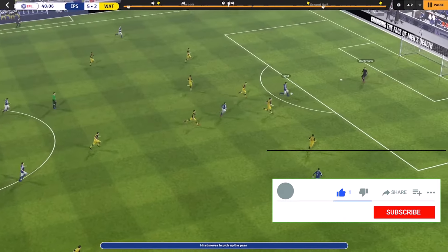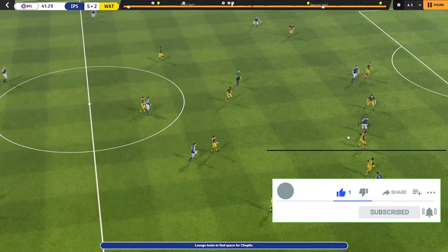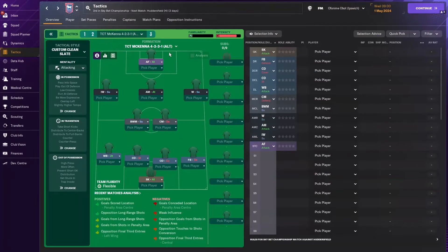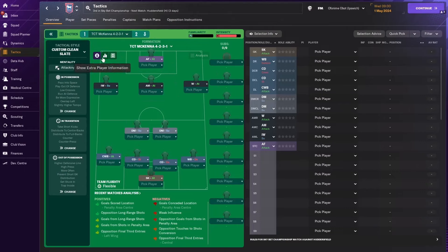I'm going to walk you through Ipswich Town's Kieran McKenna tactic. There are two or three variations of the tactic created by CottageTactico. This is the first variation, and then you have a second variation called 'alternative,' and a third version tilted to the right-hand side. All of them have attacking mentality because of the way Kieran McKenna likes to play with his Ipswich Town team. The three tactics are very similar to one another, and we're going to break down each instruction and each player role as built in FM 2024.